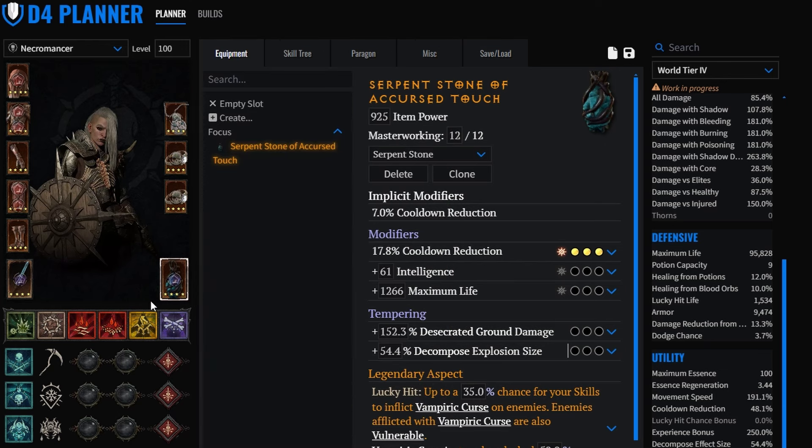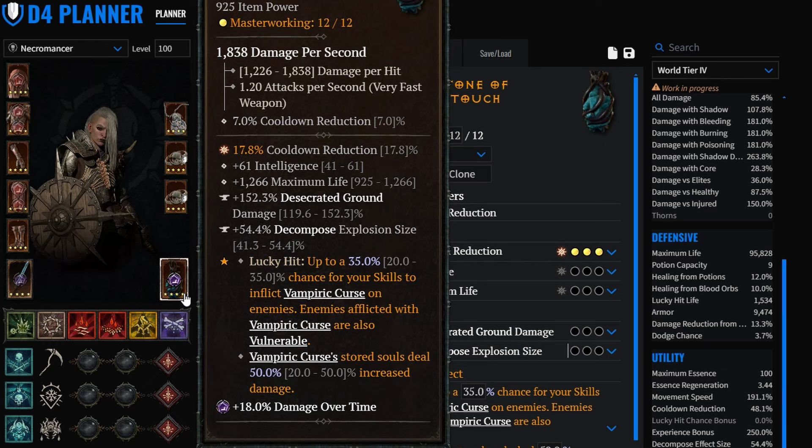For tempering options, unfortunately we have desecrated ground, but the second one is sort of a waste. You can put elemental surge here - that can add some damage, though very insignificant. The problem is that it will also proc thorns. You will see a lot of Thorns Barbs in the PvP area, so you will proc thorns and one shot yourself. That's why I don't want to put it on here.